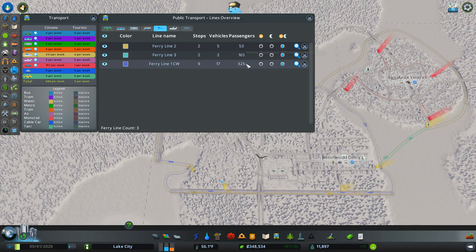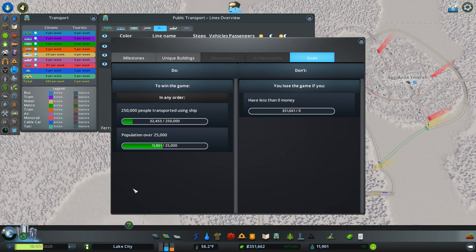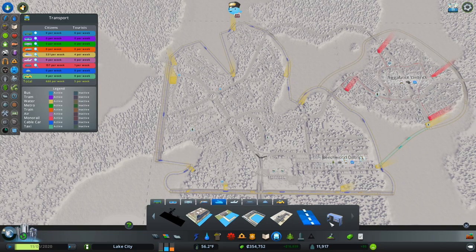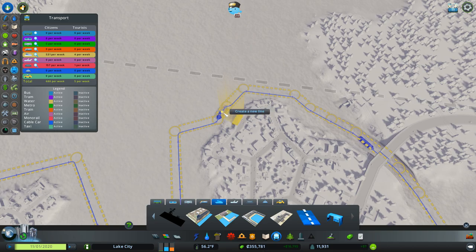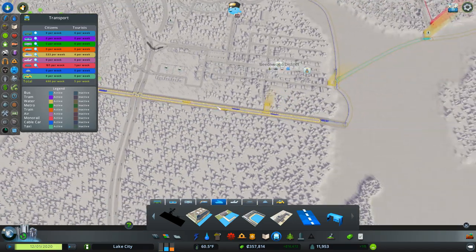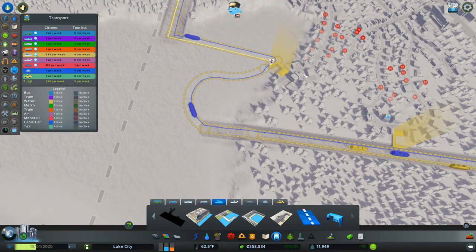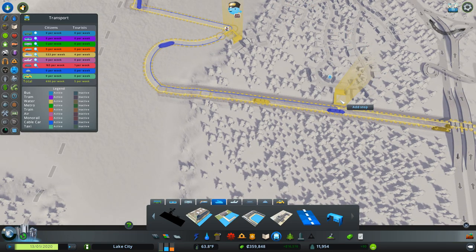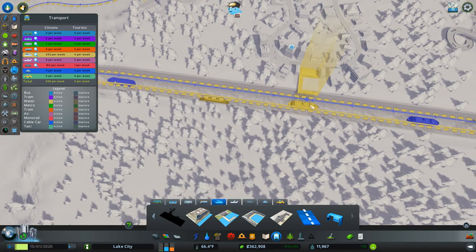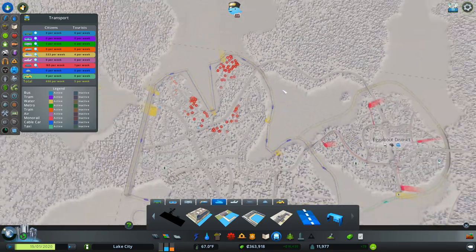We've got about 550 passengers using ferries. We were at 30k when we started — let's keep an eye on that. I'm going to put another ferry route going anti-clockwise. Let's start from here, create a new line going around the whole thing. There's a problem though — because of strict left or right sides on the stops, it won't go where I want it. I'll come back to that — let's cancel for now.